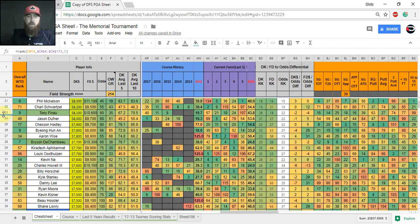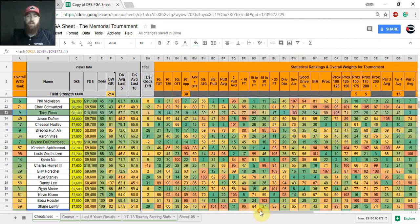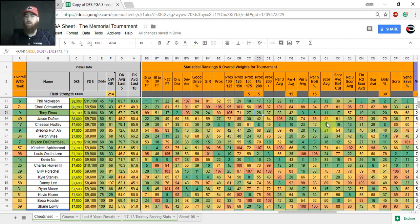Tony Finau was 40th here last year but had an 8th and 11th in the two prior years. His form coming in isn't the best, but he hits on the stats — 18th in strokes gained approach. He's a good example of why I shifted from overall proximity: he ranks 80th there but 27th and 26th from the key 150–175 and 175–200 ranges. He's 3rd in par 5 scoring and can really make his hay on par 5s. He's top 20 in both bogey avoidance and birdie-or-better percentage — high floor and high ceiling.